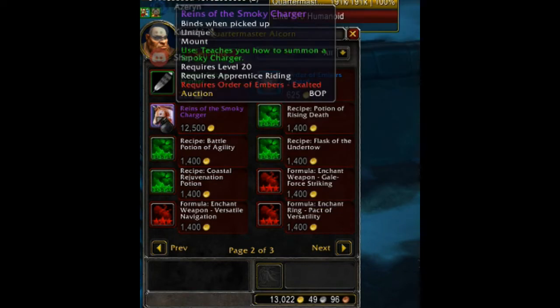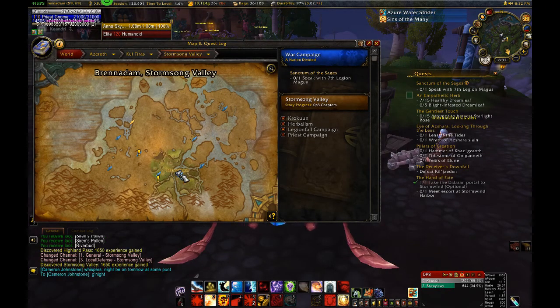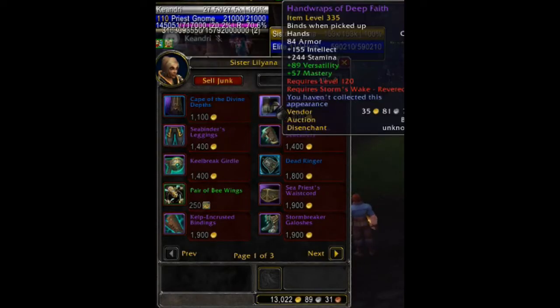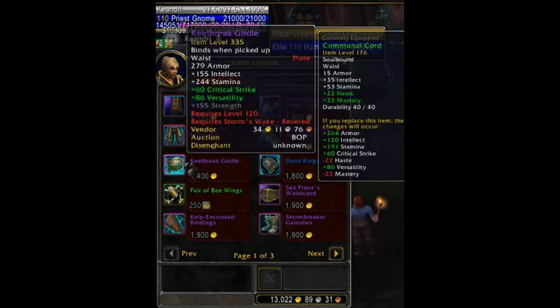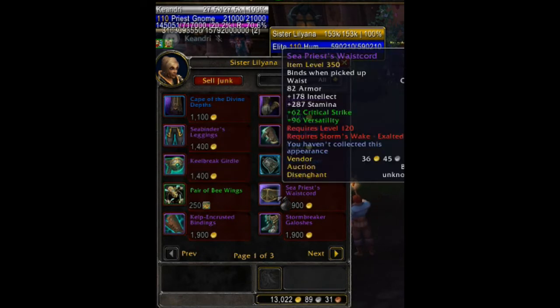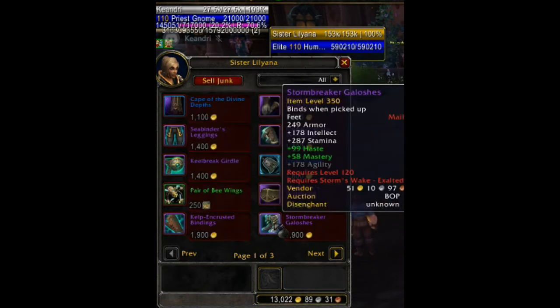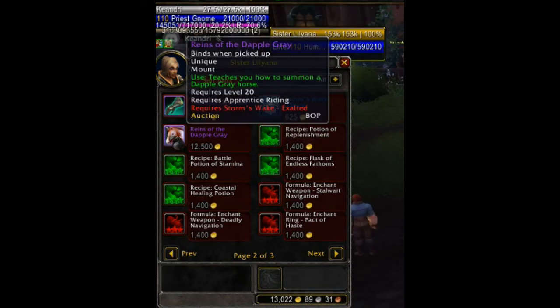At exalted for Order of Embers you get cloth hands, leather legs, mail waist, plate feet, the tabard, and the mount — the Smoky Charger. Next up for Alliance is Storm's Wake. Their quartermaster is Sister Liliana in Brennadam, Stormsong Valley. At honored you have the cloak, inscription contract recipe, and the engineering goggles recipe. At revered you get cloth hands, leather legs, mail wrist, plate waist, the toy Dead Ringer, the mage tome Polymorph: Bumblebee, a Pair of Bee Wings pet, and multiple crafting recipes. At exalted you get cloth waist, leather wrist, mail feet, plate hands, the faction tabard, and the mount — Reins of the Dapple Gray.